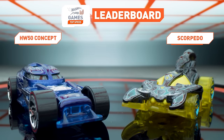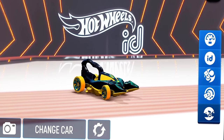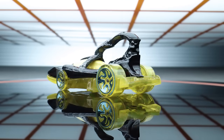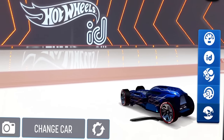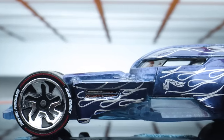Scorpido and Hot Wheels 50 Concept are on to the championship. Our first finalist from the Street Beast is Scorpido! Scorpido has clocked a top scaled speed of 334 miles per hour and is primed for success with its heavier weight and stinger for stability. From the Moving Forward Collection, Hot Wheels 50 Concept has clocked a top scale speed of 332 miles per hour and its all-wheel drive should help it stay on the track.